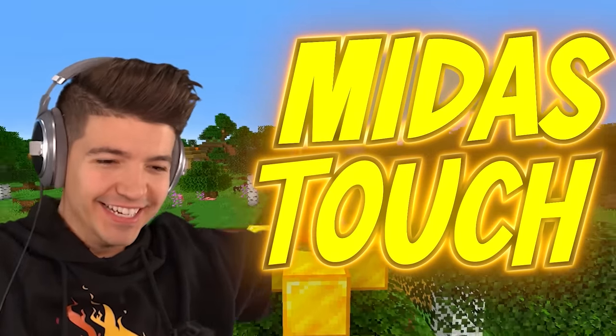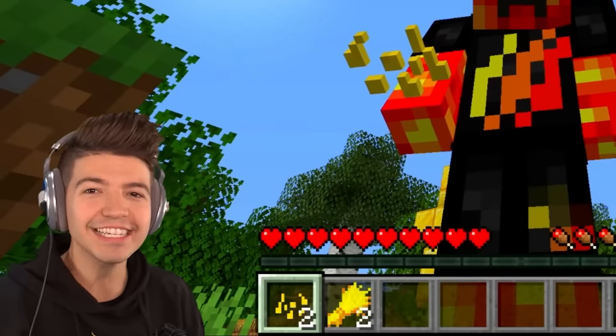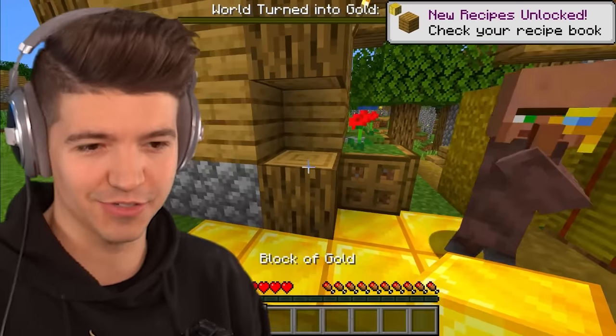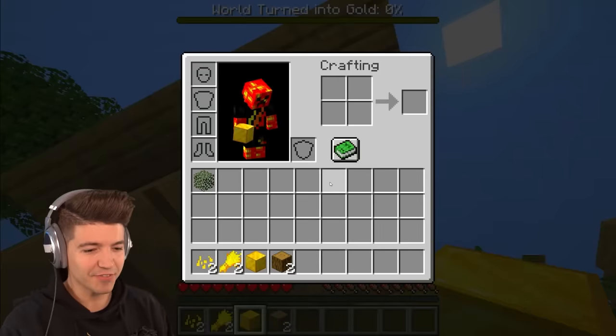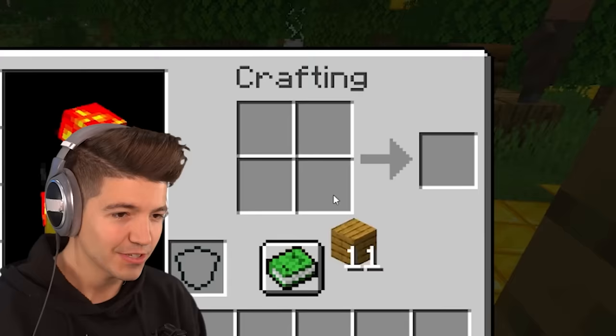We got the Midas touch, baby — so literally everything we touch turns to gold. We are floating! Even wheat and seeds get turned to gold. When you have the golden touch, everything you pick up also turns to gold, so even collecting wood is actually a difficult task. We need to carefully make a crafting table.